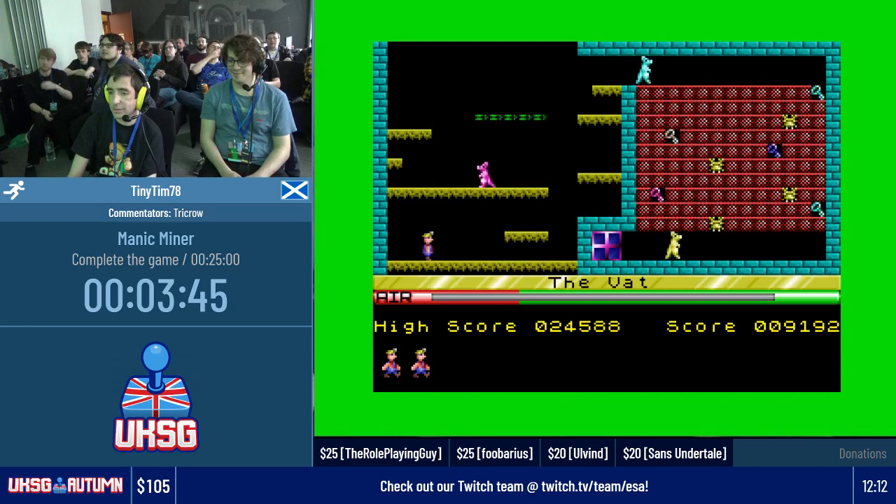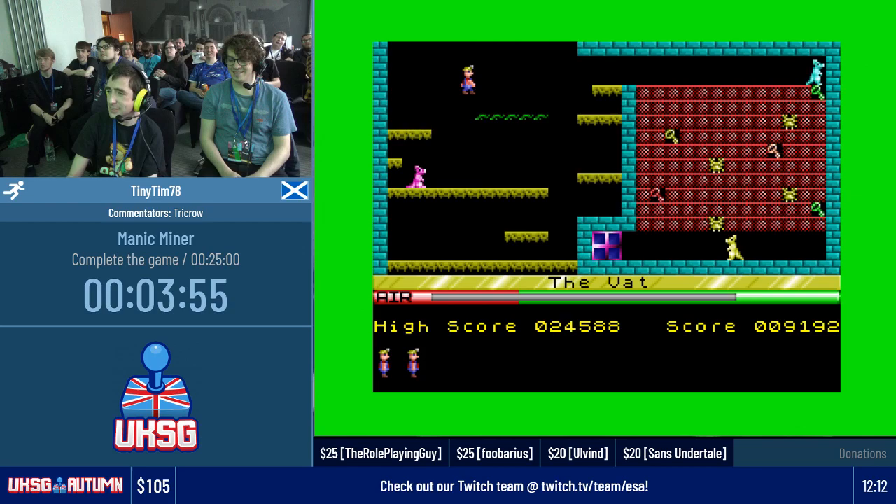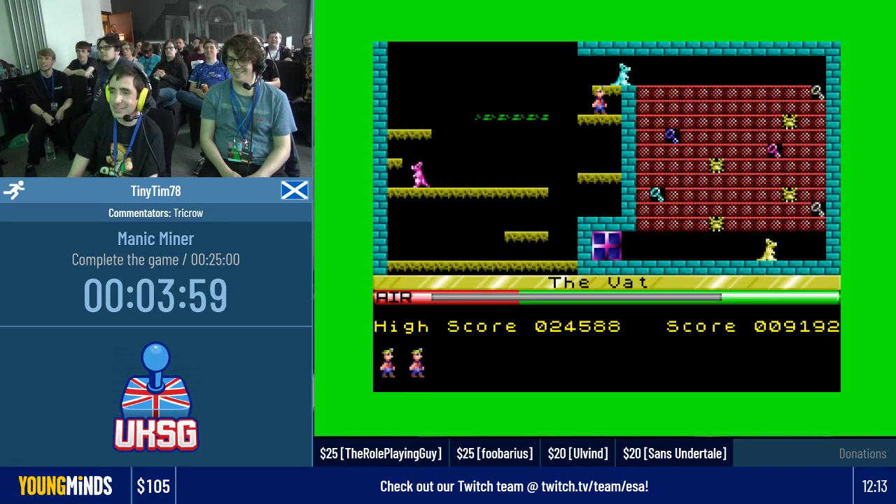So this is level 7, which is the Vat. What do we have here creature-wise? What do we think these are? Those look like kangaroos. I would say they're kangaroos, yep. That's what I always thought. I've had rats suggested for these as well, but kangaroos — they're bouncing, they're kangaroos. Looks like they have something in their pouch as well. I never looked that closely, to be honest.